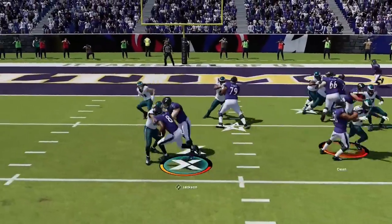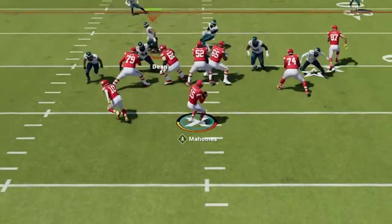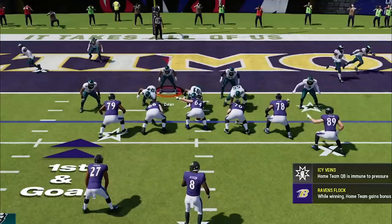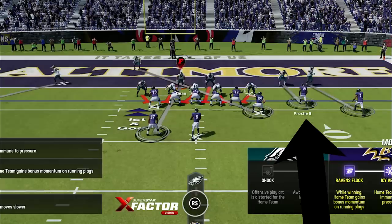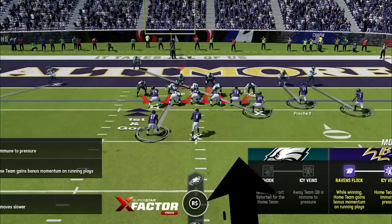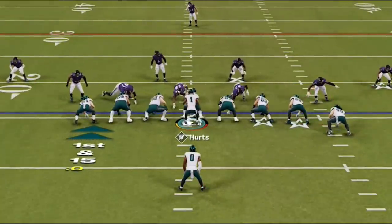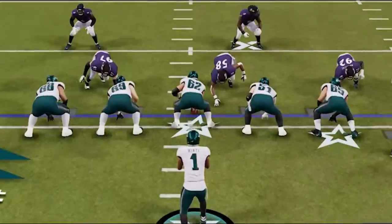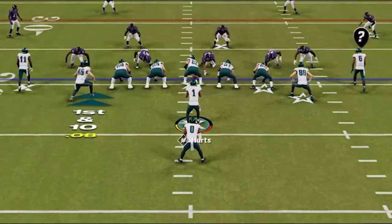Now for defensive tips, starting with pre-snap reads. Guessing pass or run can be very advantageous, but there are extreme penalties for guessing wrong, so only do it when you're sure. One tell: on defense, you can see the name displayed under whichever player the opponent selects. If you see the name 'alignment' appear, it's always a run play — you can't select alignment during a pass play. Another tell: if the quarterback is under center and taps his shoulder, that's the animation for flipping the run play. Not under center, he'll tap his hip. Any other hot route change will make the quarterback turn his head like he's yelling at receivers or linemen.